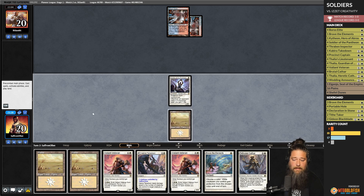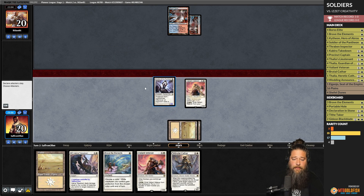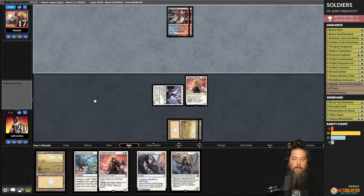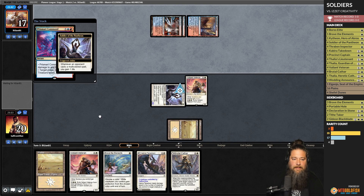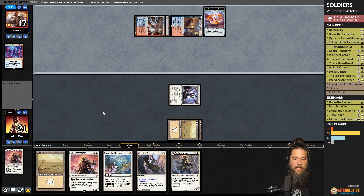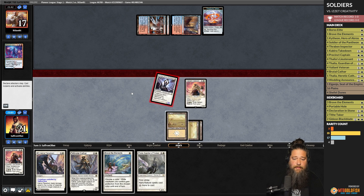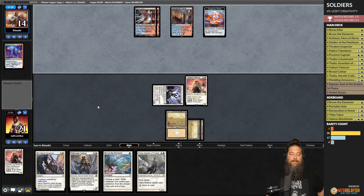We play a land and Valiant Veteran, hitting for three. We need to dodge Anger the Gods for one turn, then we can use Brave the Elements for protection. Opponent plays Spire Bluff — no sweeper, one more turn. Prismari Command kills the Valiant Veteran and makes a treasure. That's better than a sweeper. We play the land and another Valiant Veteran, hitting for three. Opponent is down to 14.